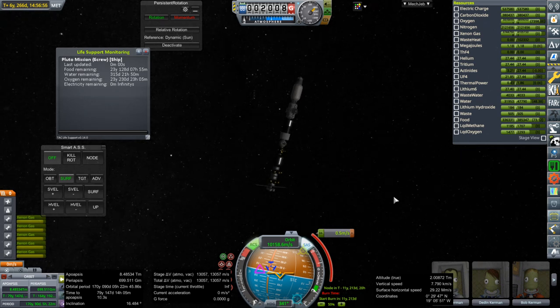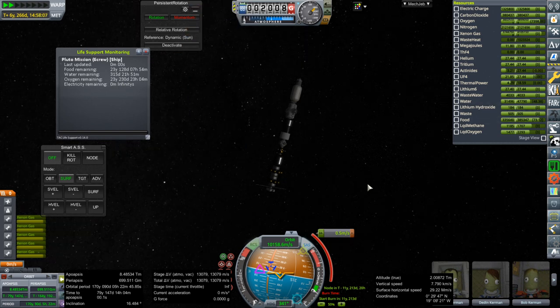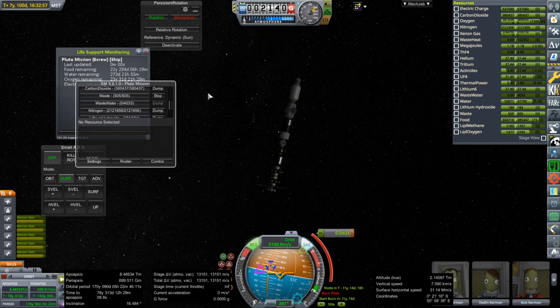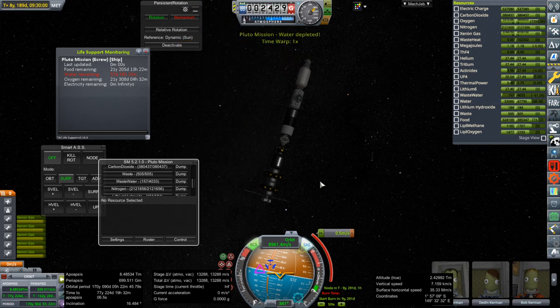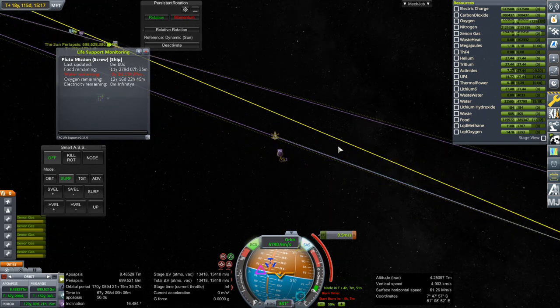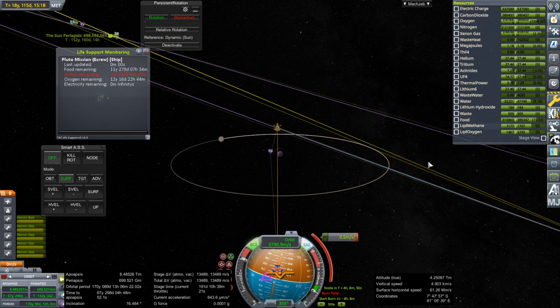Our water reserves do not seem to be what I thought — we've got 11 years left and we're pretty far down. It was replenishing and then it started taking it all away. I don't understand. It dealt with the wastewater, so I guess I have to keep an eye on the wastewater tank and dump waste when I can. Maybe I should have had more space for waste. Eventually we can use USI stuff to create fertilizer and grow plants. As we get closer to Pluto we're going to need to start the retro burn fairly soon.